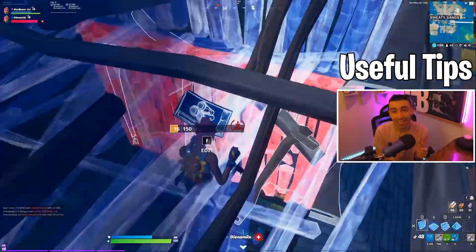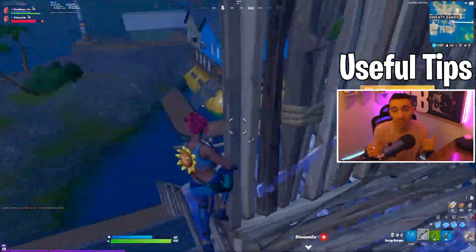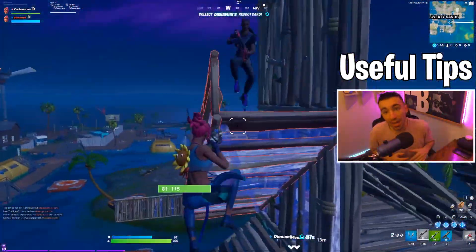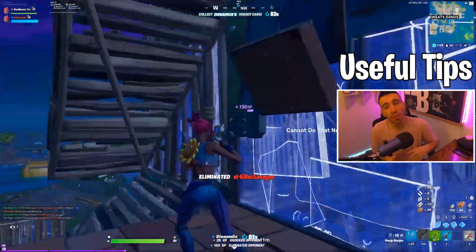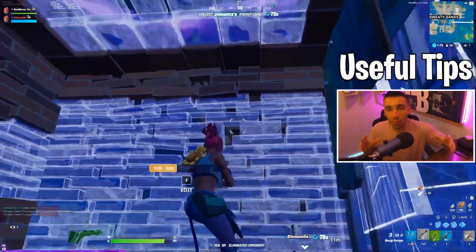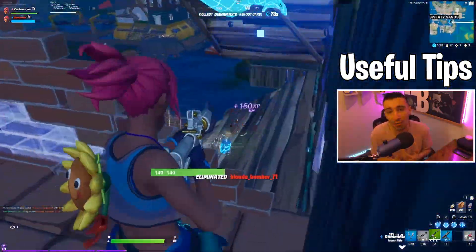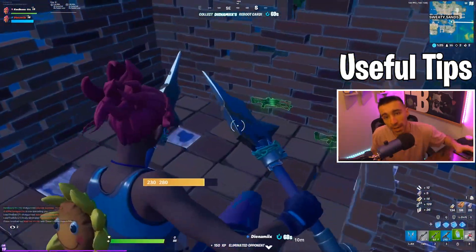Just know that this shotgun has a one-second charge time to go from zero to 100% charge. So if you want maximum damage, you need to charge it for a full second before you shoot. Even if you charge it for half a second it will still do more damage than base, but not as much as a full second. Try to always get the charge off for one second unless you really have to get it off quick. Keep in mind the damage is proportional — the longer you hold it, the more damage you do.